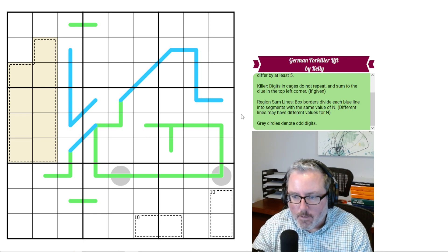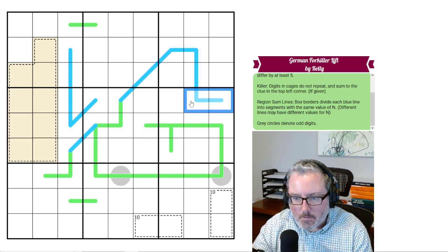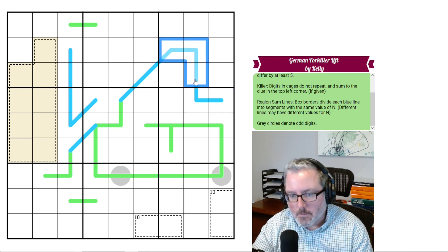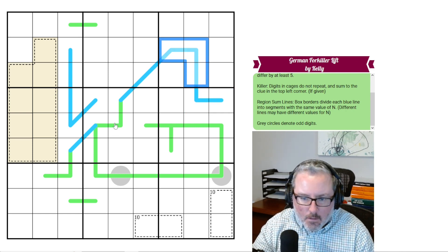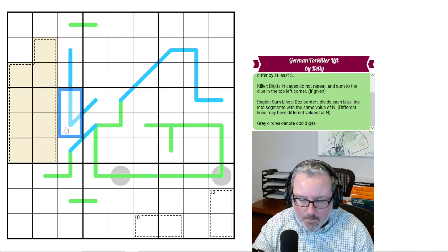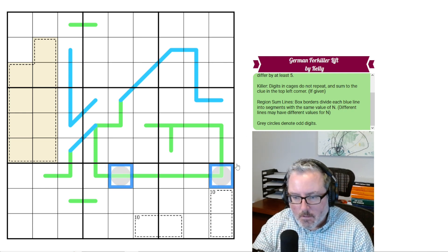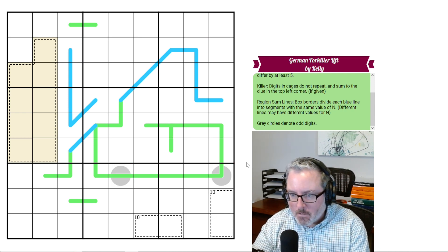Different lines may have different values for n. So for region sum lines, these two digits have to equal whatever these two digits add up to — same value across box borders. And gray circles denote odd digits, so those just have to be odd. Those are the rules.